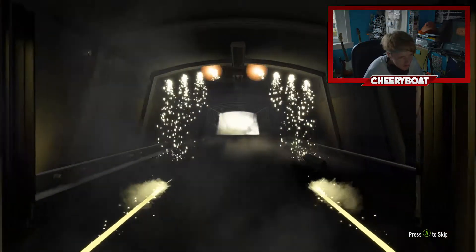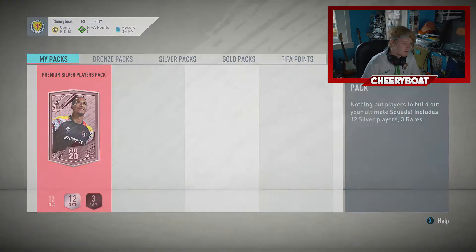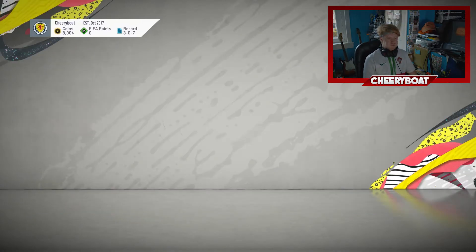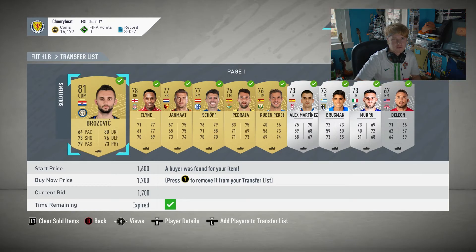Here we go - walkout! Oh no, it's actually a decent one - it's a rare silver pack to finish. Well, that was terrible. Okay guys, we actually managed to sell some of those which is okay I guess. We're back up to 16k which will let me buy a player I'm going to be including in my next regular Ultimate Team video, so stay tuned for that. Hopefully you guys enjoyed this FUT Draft - I'll see you in the next video!